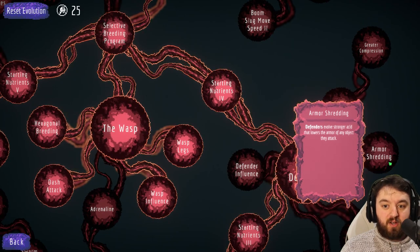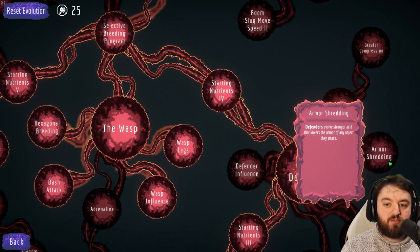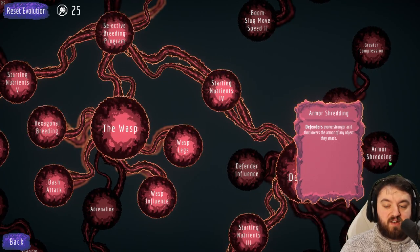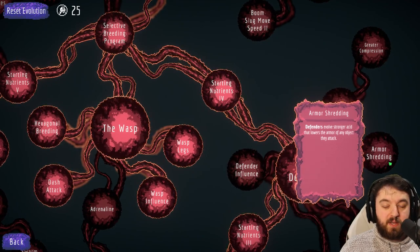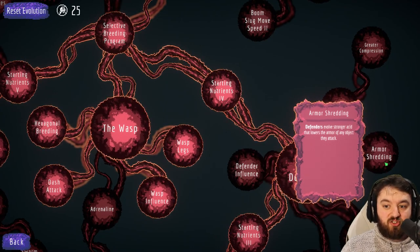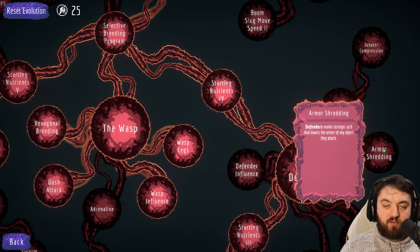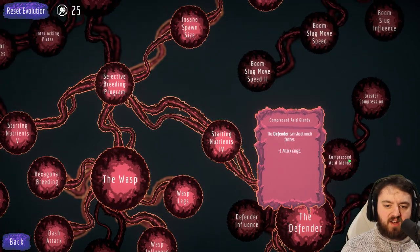Defenders evolve stronger acid that lowers the armor of any object they attack. When used in conjunction with units that can get a lot of DPS - spinners, swarmers, even boom slugs - it just shreds through them. It's a very good perk for taking down the likes of tanks and mechs later on in the game.